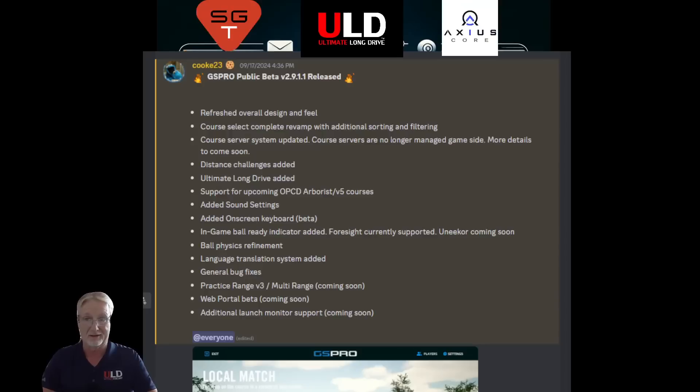Distance challenges have been added — you can now have custom challenges for 30 yards, 60 yards, 90 yards, with different yardages pre-set. The Ultimate Long Drive partnership with GS Pro has been introduced, allowing you to compete in an Ultimate Long Drive competition at home. I'll be doing a separate video dedicated just to the Ultimate Long Drive.